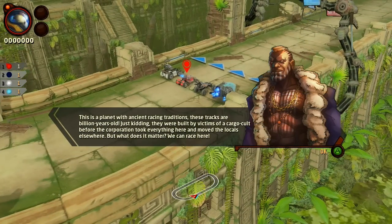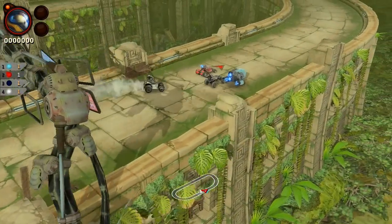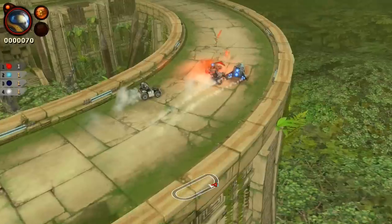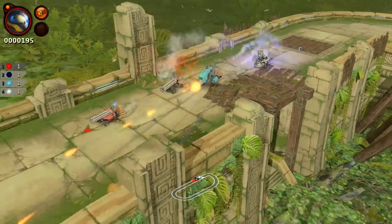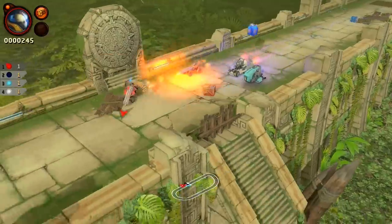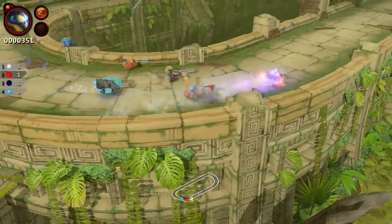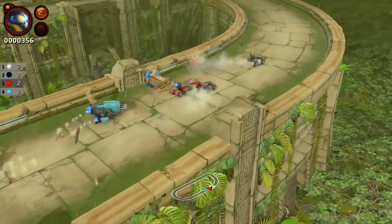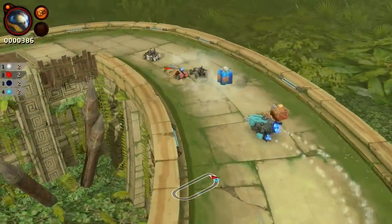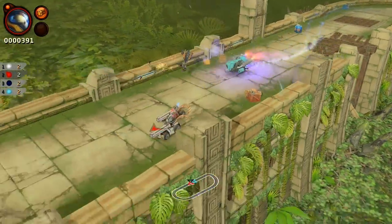Here we go — you get this little piece of story, and we are off and running. This is a standard race, three laps around. Now, problem with this game number two: if you get a good lead going, you see how the camera doesn't pull back? The further into the lead you go, the harder it is to actually see where you're going. And eventually, if you get far enough into the lead, you can actually go off the camera, which is ridiculous.